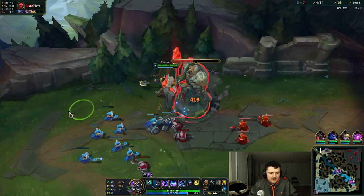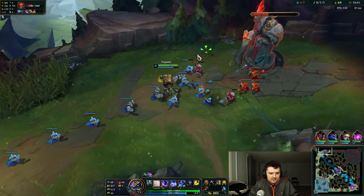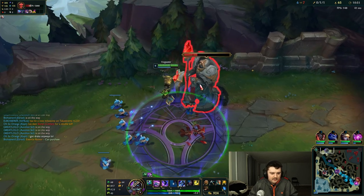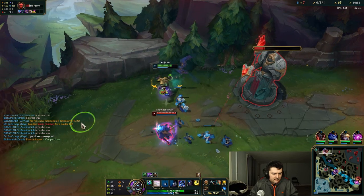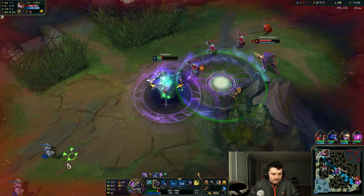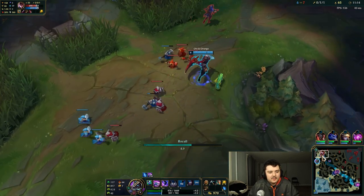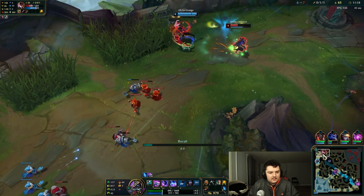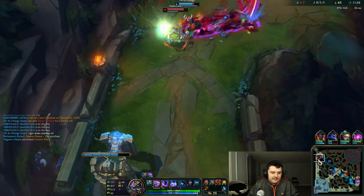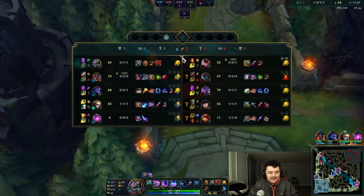I used my Q on a non-cannon minion, which is unfortunate. I'm gonna try and get my Demolish off at least. I'm going to play a little greedy for a turret plate. It looks like Quinn might have backed — she might have been low from the fight near dragon. I'm gonna stick around and try to get another plate. I'm gonna use my ult and look — she's scared. We're gonna flash away if she comes close and now we're safe. We got our Hullbreaker now — that's what we wanted.